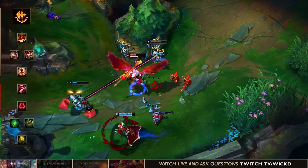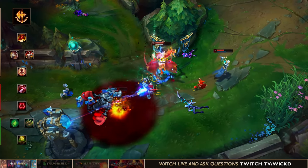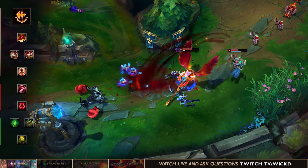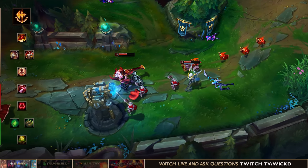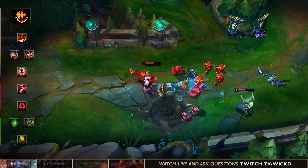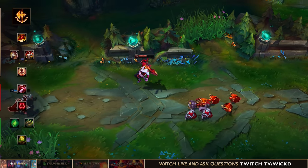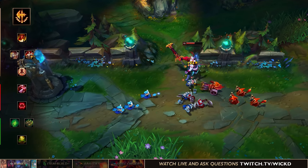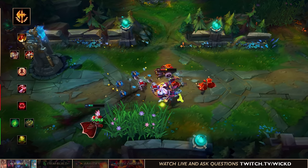Now let's get into the small runes. Normally I always go attack speed because it feels nicer, however straight up AD is better in the first slot. The second slot you're going to go AD as well because it's the best option — Aatrox uses a lot of abilities and his abilities get amplified by having more attack damage. The last slot you want to go armor or magic resist depending on your matchup. Against a Jayce top you take armor, against a Kennen or Ryze you take magic resist.